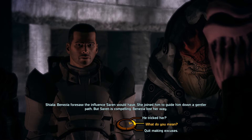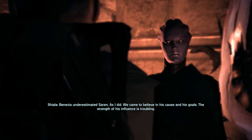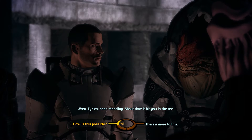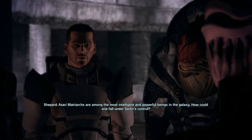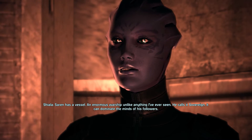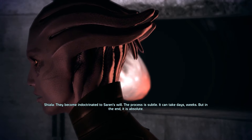Shepard asks: "Are you saying Saren can control minds?" Shiala explains: "Benezia underestimated Saren, as I did. We came to believe in his cause. The strength of his influence is troubling." It seems very interesting that someone as powerful as an Asari matriarch would fall for that — Asari matriarchs are among the most intelligent and powerful beings in the galaxy. Shiala continues: "Saren has a vessel — an enormous warship unlike anything I've ever seen. He calls it Sovereign. It can dominate the minds of his followers. They become indoctrinated to Saren's will. The process is subtle — it can take days, weeks. But in the end, it is absolute. I was a willing slave when Saren brought me to this world."